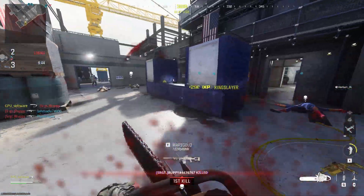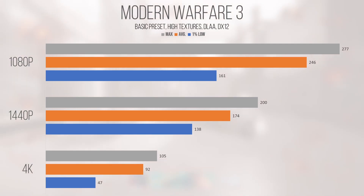Modern Warfare 3 and Warzone 2 are lumped into the same test because they perform very similarly. At the basic preset with high textures, the game was very playable at all resolutions. Returning an average and 1% low of 246 and 161 FPS at 1080p, the card definitely has some overhead to raise settings. 1440p came in with an average of 174 FPS and a 1% low of 138 — pretty incredible. Even at 4K, the average of 92 is nothing to sneeze at, though the 1% lows show the card starting to buckle. Sticking to 1440p or 1080p is probably where I'd cruise with this card.